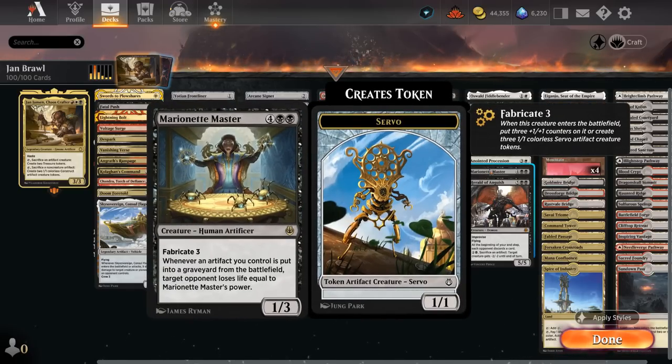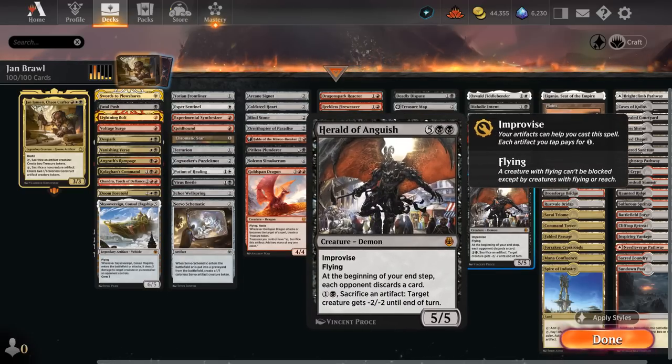Marionette Master is one of our better finishers — it can enter with three +1/+1 counters thanks to Fabricate, or make three 1/1 Servos, but typically better to take the counters. Then whenever an artifact we control is put into a graveyard the opponent loses life equal to the master's power — if we sacrifice a treasure token the opponent loses 4 life, so we can often one-hit KO the opponent with a big enough board. Herald of Anguish can be played cheaply by tapping our artifacts, and at the beginning of our end step each opponent discards a card — it can also sacrifice an artifact to shrink opposing creatures, acting as removal.